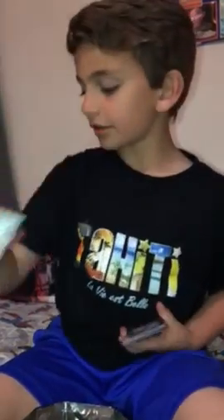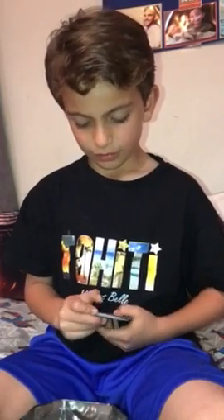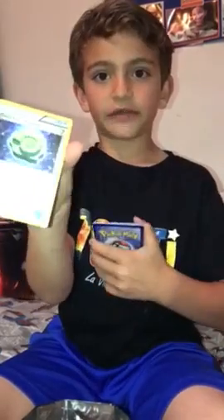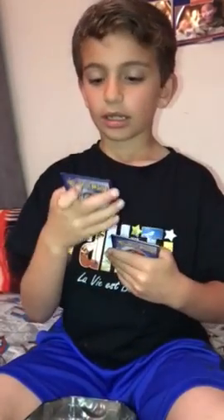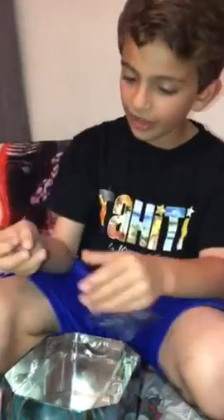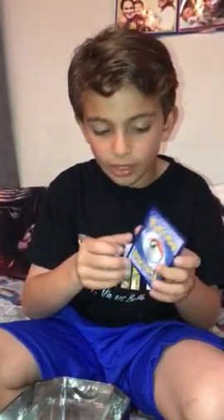So we still have two more packs to go. Fates Collide. If I don't pull an EX or a Mega, I am going to be so disappointed. Here's the code. We have a Shuckle, a Helix Fossil, a Random Receiver, a Riolu, a Jirachi, a Fennekin, a Snivy, a Whismur, a Hawlucha, and a Glaceon EX Full Art. That is a good pull, and it is in great shape.